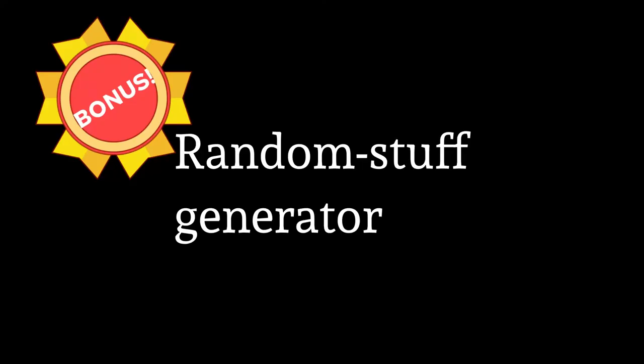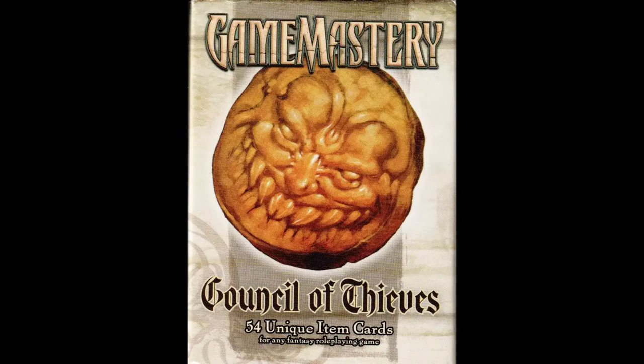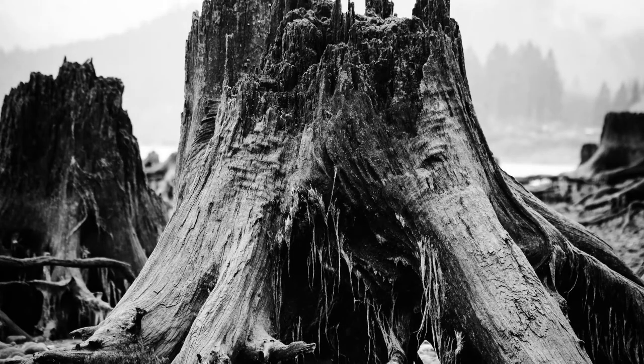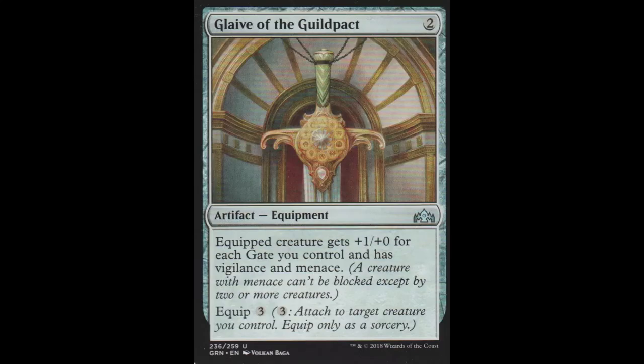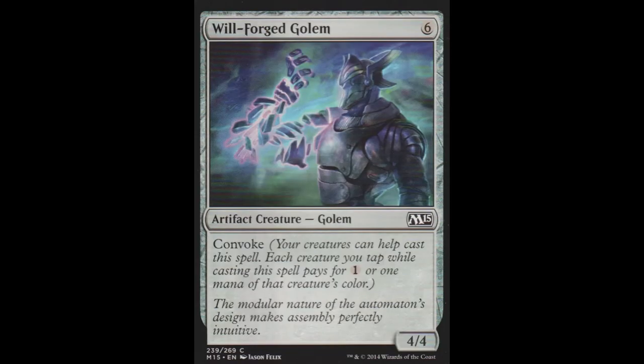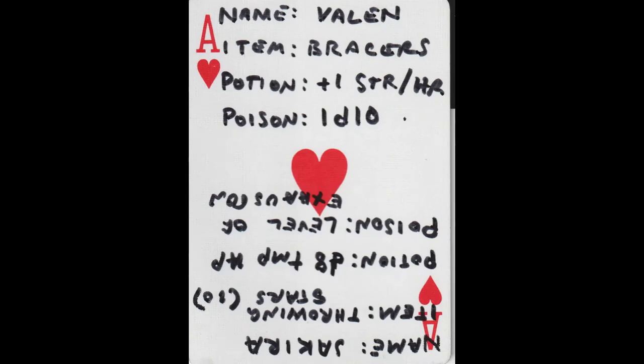Bonus — random stuff. A benefit to using Pathfinder or Starfinder item cards is that you have a source of random stuff when you need it, and as a Dungeon Master, you're going to need it. Inevitably there are times when a player looks behind a curtain, in a hollow of a tree, or in a wardrobe, and you have to come up with something better than 'you find nothing.' When your time deck contains random RPG content, you can fall back on it whenever you need a quick idea. Even if you just write some ideas on a deck of poker cards, having a deck of random stuff is a really useful Dungeon Master hack.